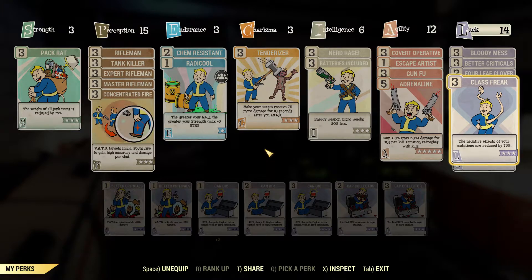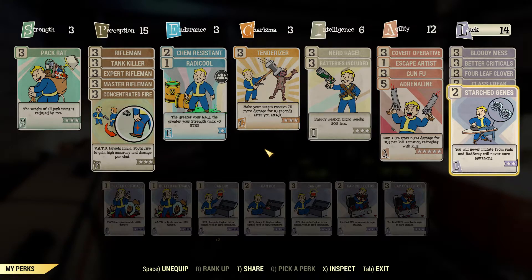Class Freak reduces the negative effects of mutations as mentioned earlier. If you're running all of these mutations, this is a good one to have just for that little bit of extra strength — because that is your carry weight. For 3 additional strength you'll get about 15 more weight, which is nice if you're running a backpack and whatnot. It all adds up. Starched Genes — this is a must. If you're running mutations, you have to use this. If you do not, you will lose your mutations when you go through a decontamination chamber or use Radaway, and it won't just pick the top one — it'll be random, and it'll possibly remove two at a time. Just use Starched Genes if you're using mutations.